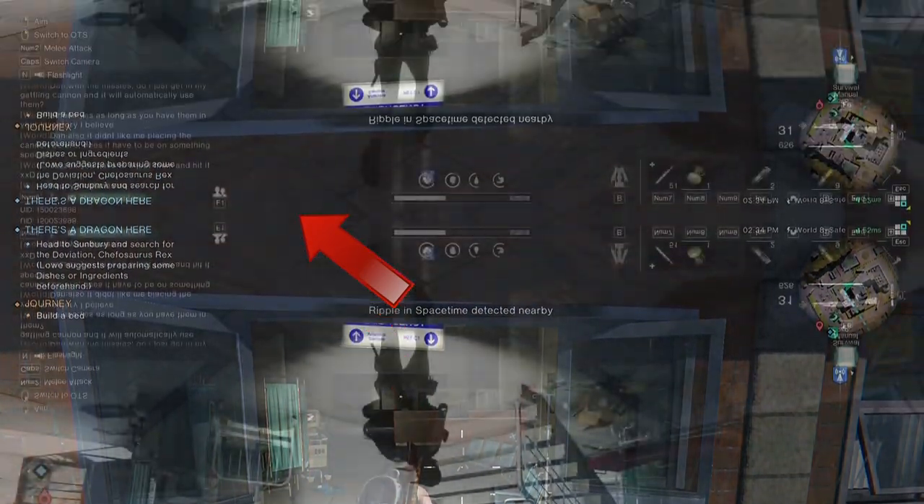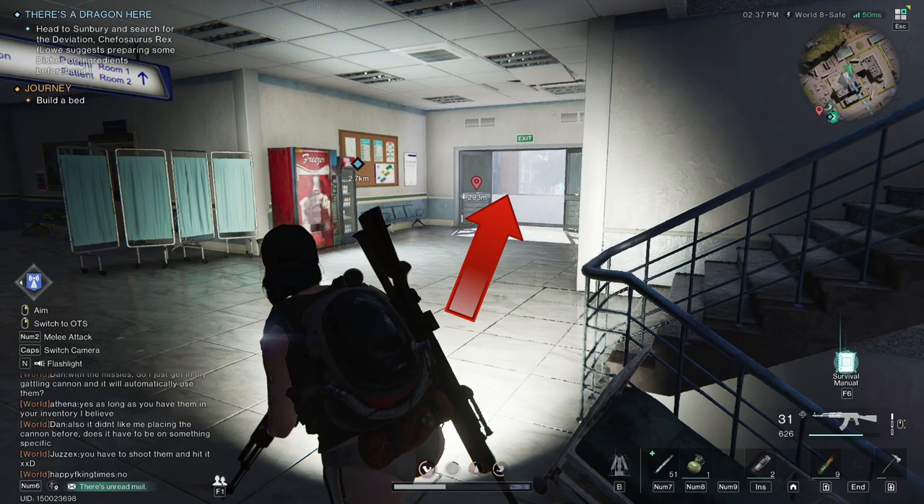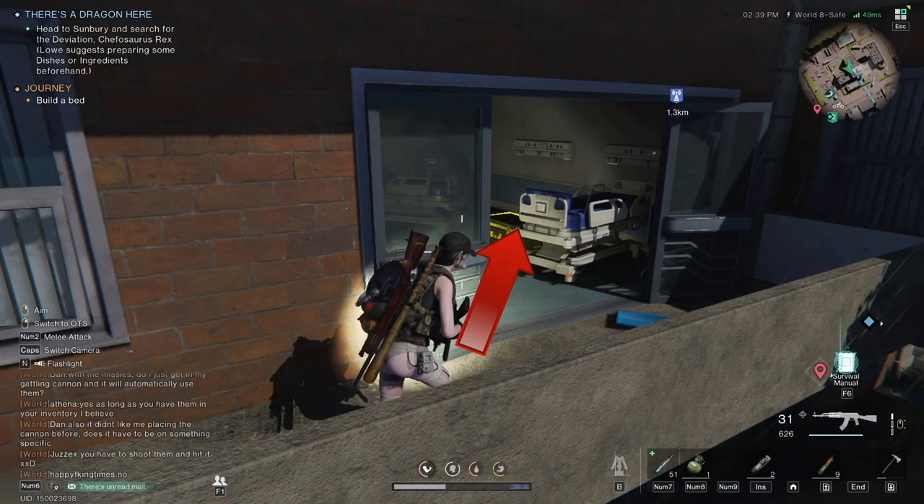Make a left. Go up these stairs. Go outside onto the balcony. Follow down the balcony and make a left. Pick up the second crate.